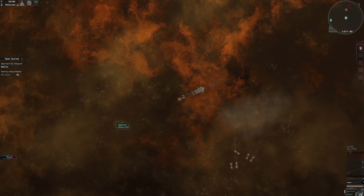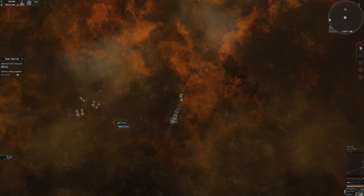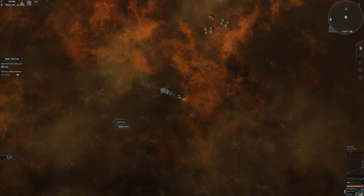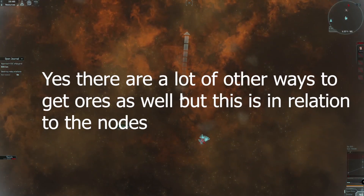These are guys you can come fight and steal the ore that they have mined — this is kind of the pirate way of getting mining materials, finding nodes like these and attacking those ships. I'm clearly in a ship that's not capable of dealing with these guys right now, so I'm not going to attack them, but there are ways to get ore without mining it yourself.